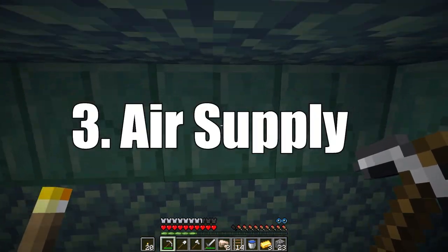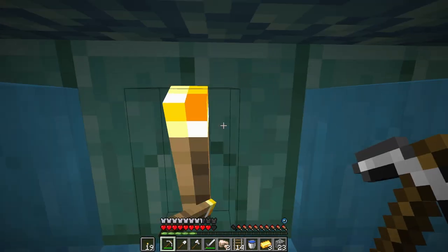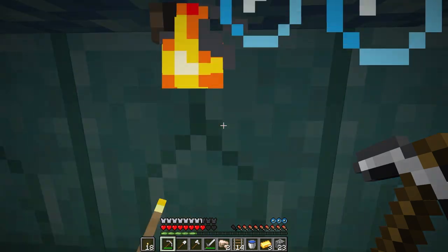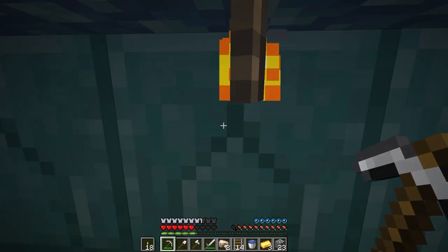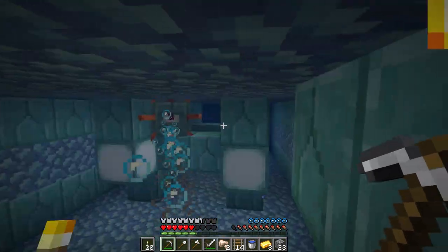Number three: air supply. A trick if you're stuck underwater and you're about to run out of air — torches displace water for a second before they're broken by the water. This allows you to spam them to replenish your air supply in a pinch. Works great in underwater temples where it's easy to collect the torches after they break.